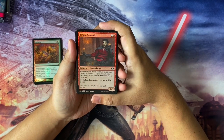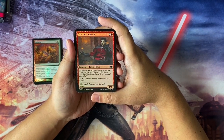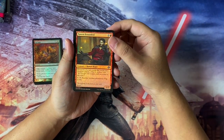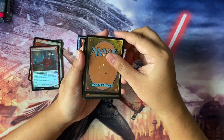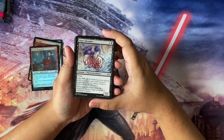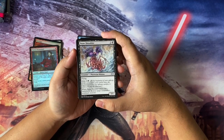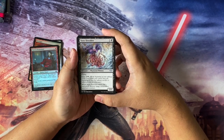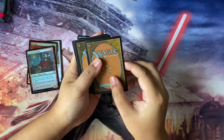We have a Tavern Scoundrel — two to cast, Human Rogue, 1/3, and foil. If you win a coin flip, create two treasure tokens; sacrifice another permanent to flip a coin. Okay, so this is the chaff. Bone Shredder is probably chaff as well — three to cast, Phyrexian Minion, 1/1, flying with echo. When it enters the battlefield, destroy target non-artifact non-black creature.